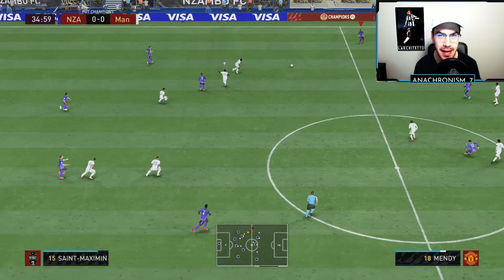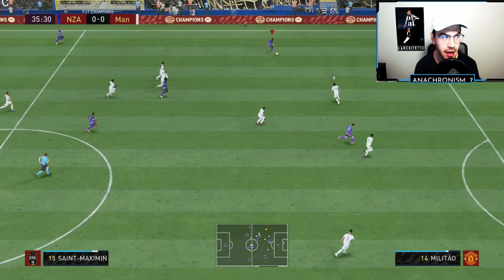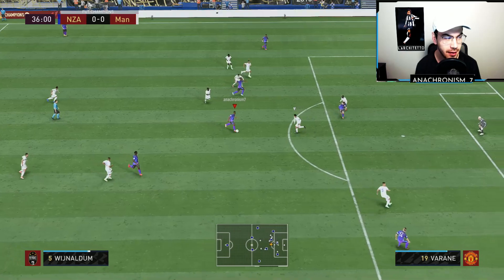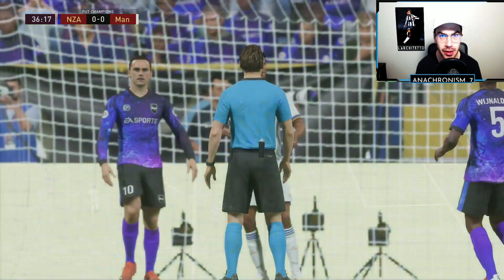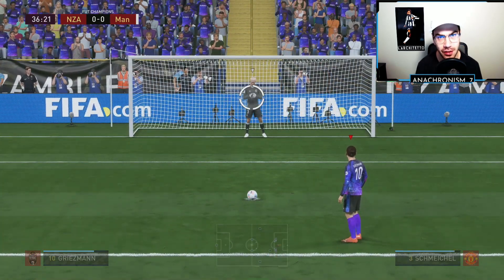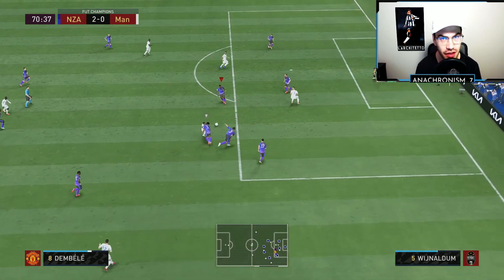We make a bad pass, but you can see against Footies Mindy we're able to make a really good challenge, win that ball back, and ultimately launch a counterattack. We've got Zapata getting into the box and drawing the penalty. Like I said, we made a bad pass there, but that tackle against Footies Mindy with Wijnaldum just showed his physicality.